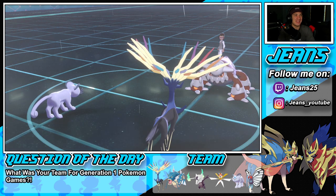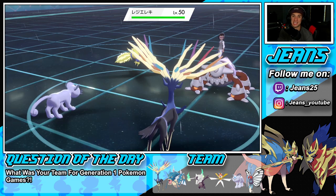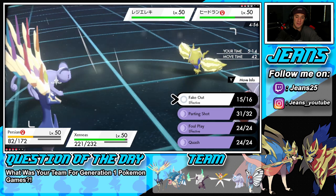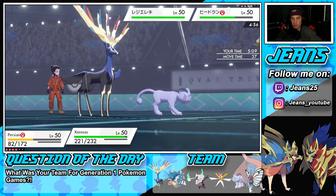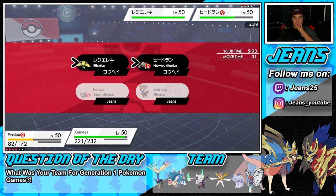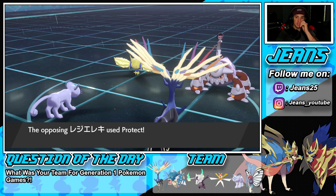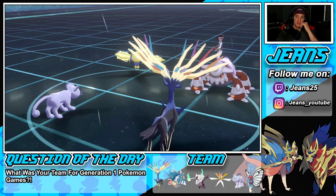We kept Xerneas in the battle against Heatran the whole time — that says a lot about how well we played. We're coming off a huge perfect record in our last video where we rocked out with the Gyaradina team. Now I'm going to drop a Fake Out here, and I think I'll just Gleam rather than Moonblast onto the Regileleki, just in case Protect flies out.